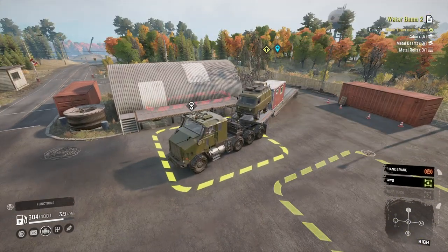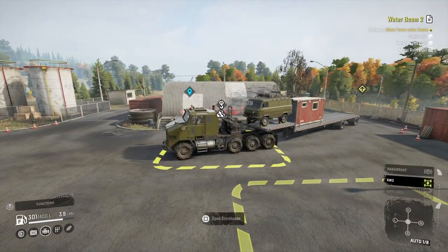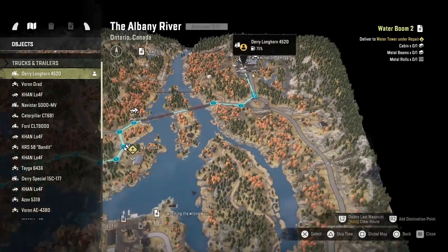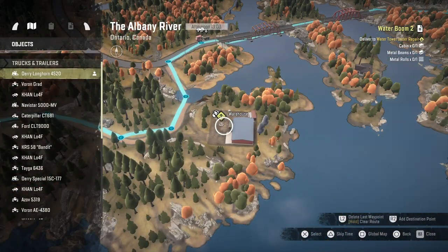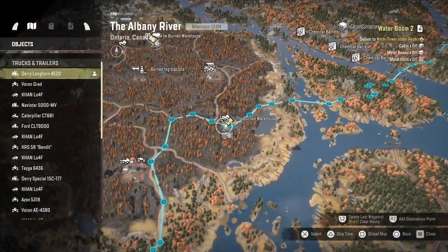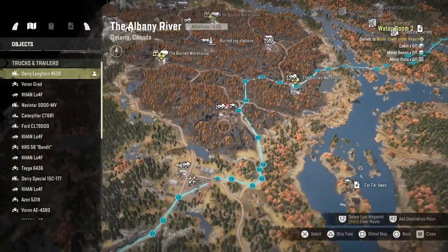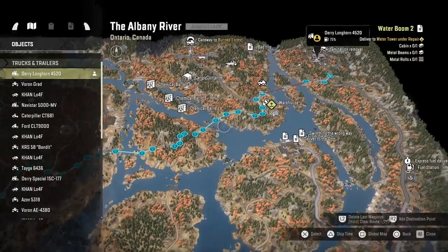Get that stuff dropped off — one lot of medium planks, one lot of metal beams, cash it in, build a cabin. Thankfully for this mission, this is why I'll end up being able to bring the Derry, because it now needs cabin, metal beams, and metal rolls — so five slots of cargo. If it was six, I would have had to get a different vehicle, got a sideboard, towed a ramped flatbed with me.